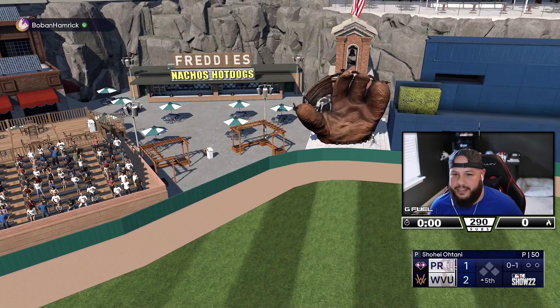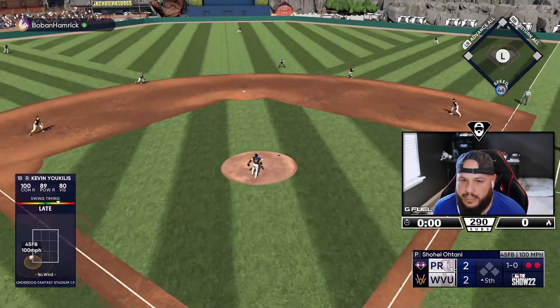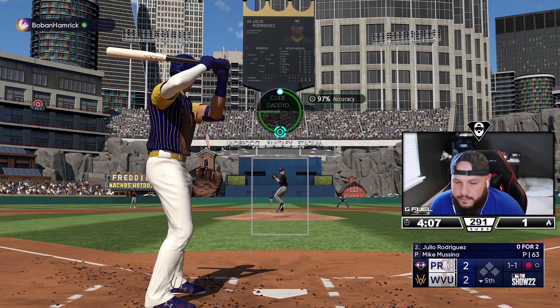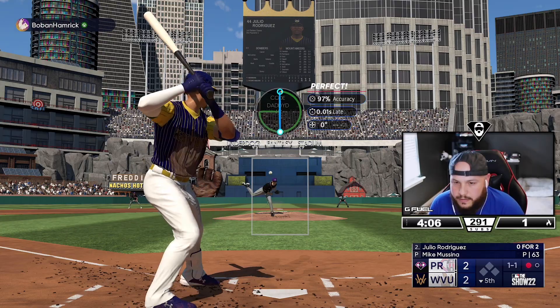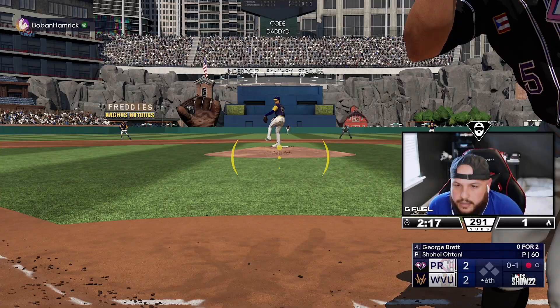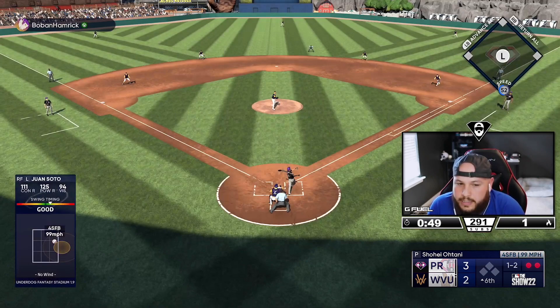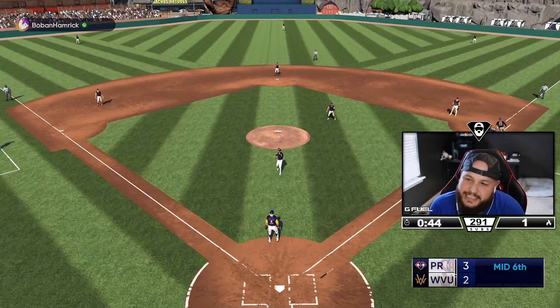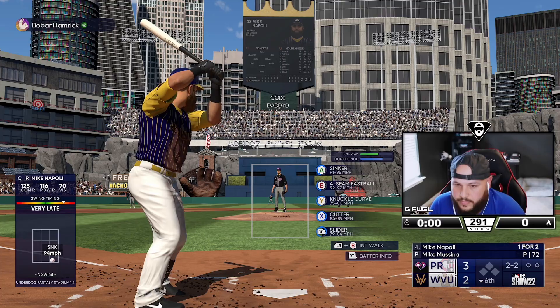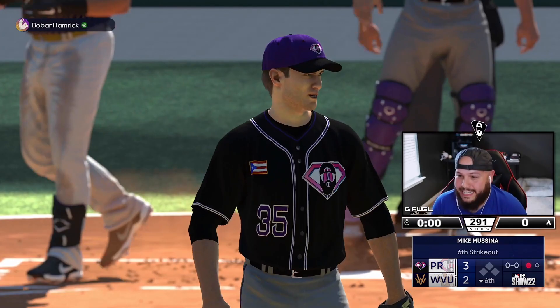Brian Roberts got robbed the first at-bat but not this one — perfect fly ball, Brian Roberts card is insane for me. Youkilis is human this time. Julio gets his second single — last time he stole first pitch, so we gotta keep that in mind. There he goes — perfect throw, not this time buddy. Going to the sixth, I had a lot of good swings that were outs but we take the lead back. I'm going to force him up and in — it worked. Six strikeouts for Mike Mussina.